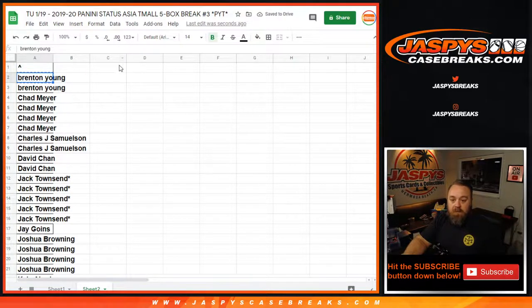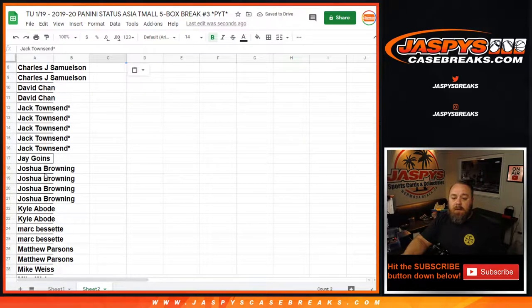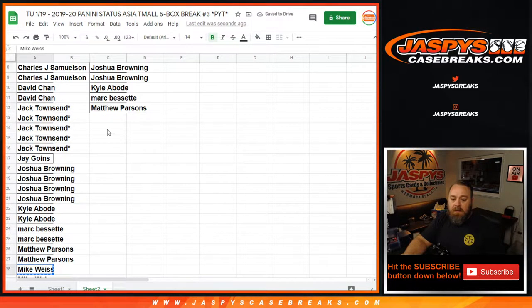Brenton gets one entry, Chad gets two, John gets one, David gets one, Jack gets two — he's got five spots but two will count for the giveaway. Joshua gets two, Kyle with one, Mark with one, Matthew with one, and Mike with one.